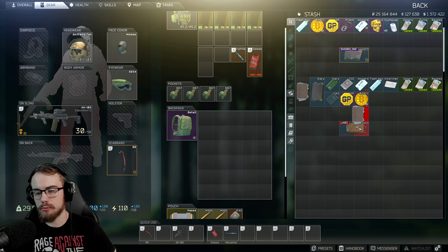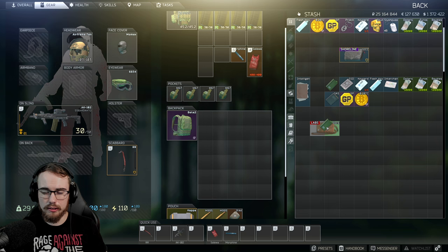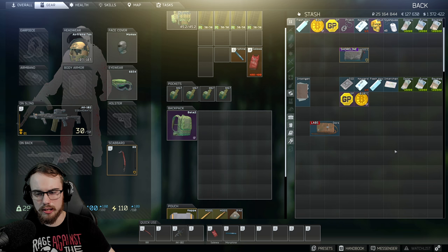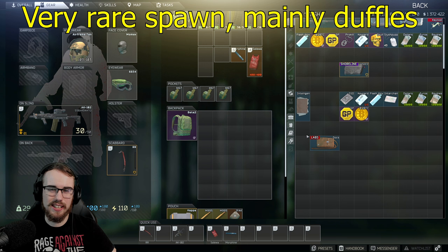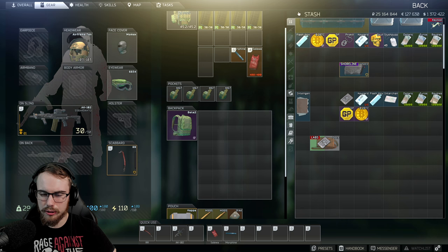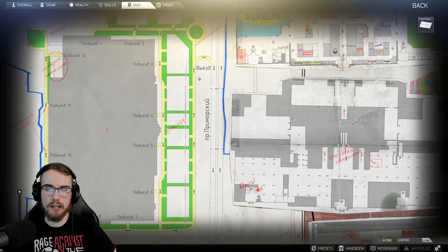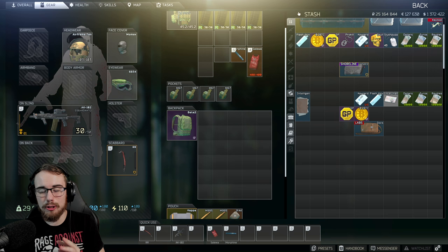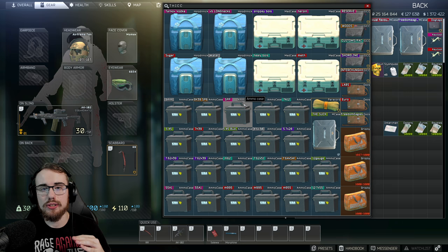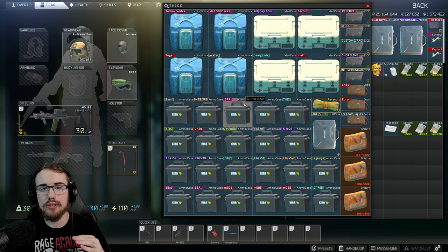Other items like the diary and slim diary go inside the sick case, but those don't spawn in raid anyway. The SAS drive and SSD are similar — they can go in the docs case but not the sick case, though they don't really spawn statically either. You can also put maps in the sick case, which is really important for new players. I always use a docs case when I'm on labs, and sometimes when intelligence hunting I'll take out my specific keys and go to Reserve. Different cases are great for different maps, so make a conscious decision about which one you use.